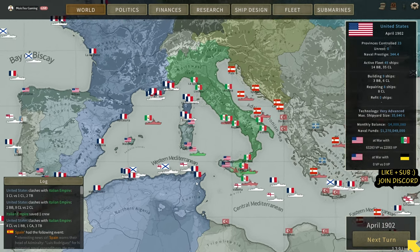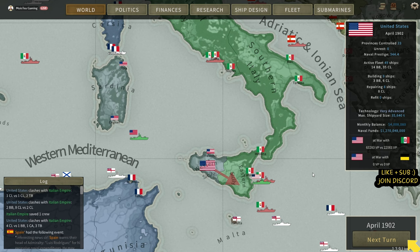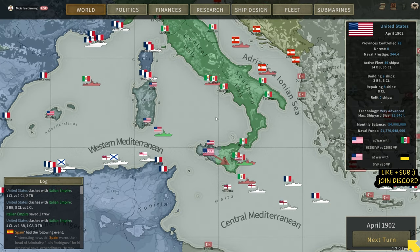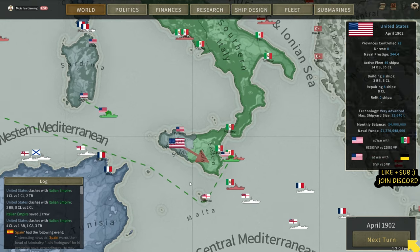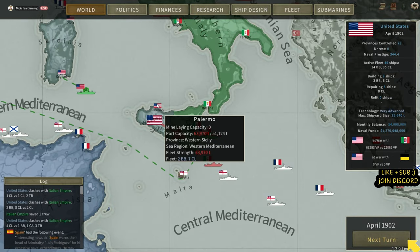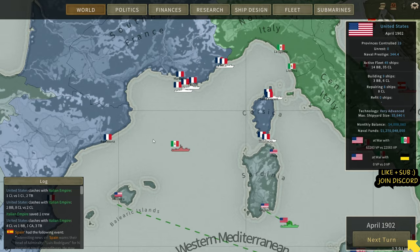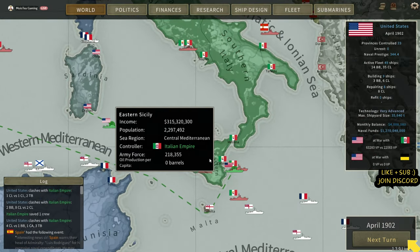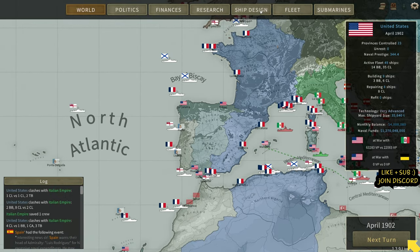Howdy-doody everybody. Welcome back to Moist Tea Gaming, where we're playing Dreadnoughts again. I have a lovely cup of tea which has unfortunately gone a little bit chilly, which is not fantastic. We've got ships floating around all over the place. Eastern Sicily is being invaded by us, which is marvellous. Lots of ships roaming around — these are a little bit low on ammunition, but that's fine. These should be getting fixed. We've got a fleet over here floating around. I want to get Sicily sorted before I do the full refit.